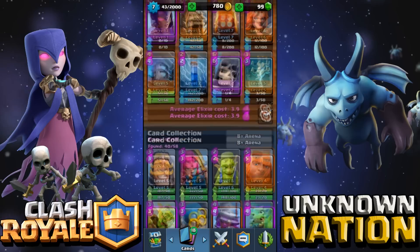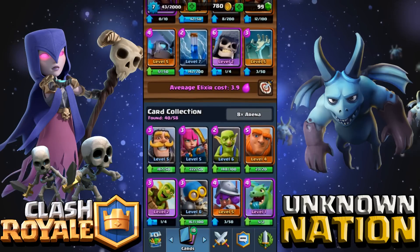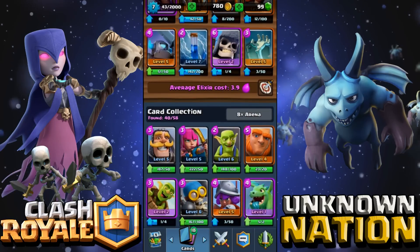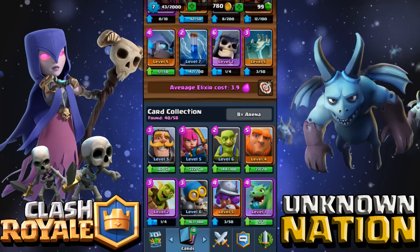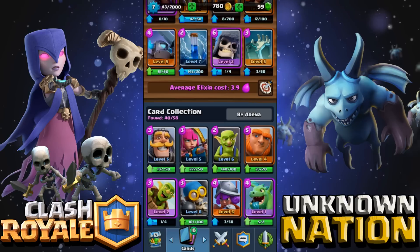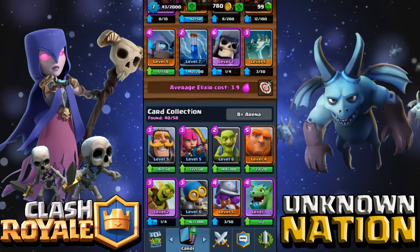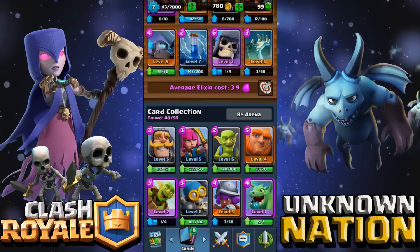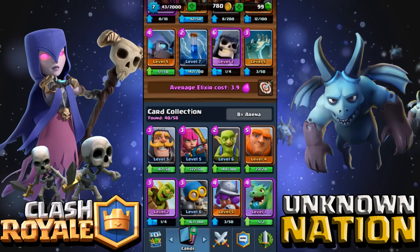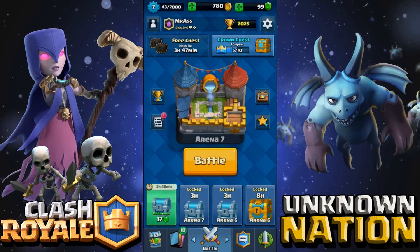We're going to be hitting Frozen Peak at 2300 — we should be able to do that with no problem, especially if we upgrade the mini pekka, it's going to be very very good. We're at 12 minutes in this video so I'm going to cut it here. I hope you guys enjoyed my witch impression — that just came out, I have no idea why. Hope you enjoyed this video, like and subscribe, comment, sharing is caring — until tomorrow, peace out!